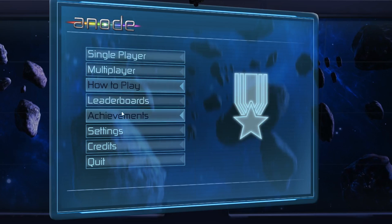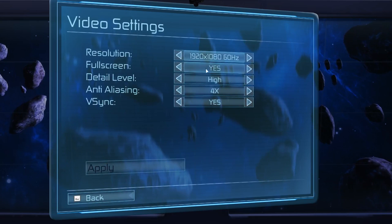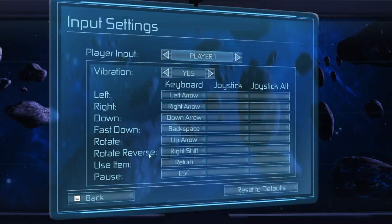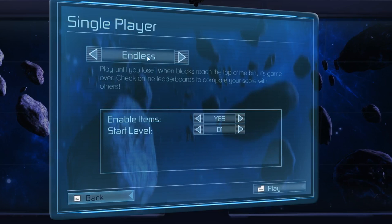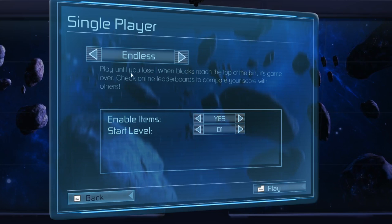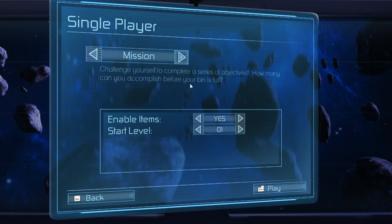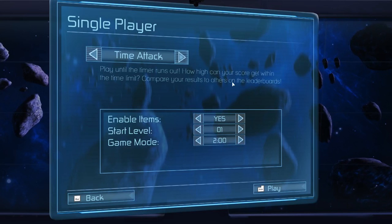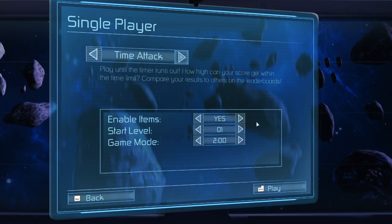Welcome back everybody. You've got leaderboards, achievements, and settings where you can change your graphic settings — full screen, detail, anti-aliasing, and resolution, which is nice. You also have your input settings — pretty standard controls for a Tetris-style game, easy to pick up. Going into single player, you have different game modes: Endless, where you play until blocks reach the top of the bin; Mission, where you complete a series of objectives before your bin is full; and Time Attack, where you play until the timer runs out. There's also an option to enable items on pretty much every mode.